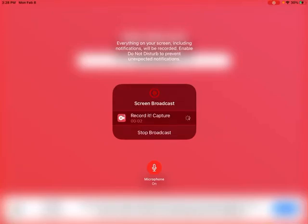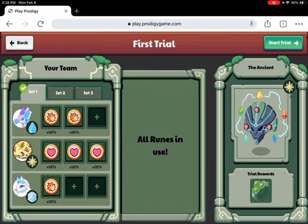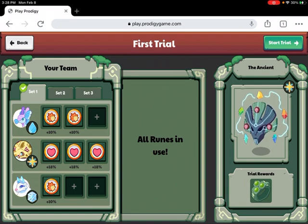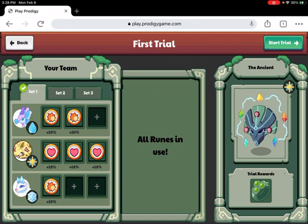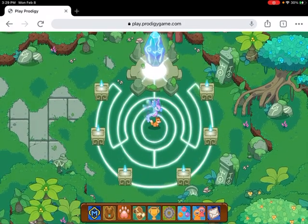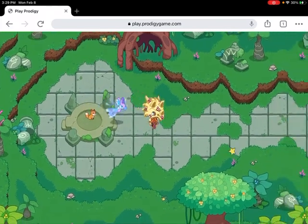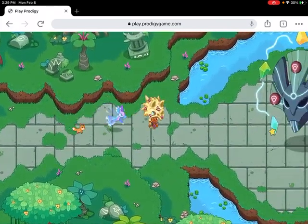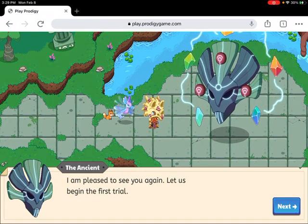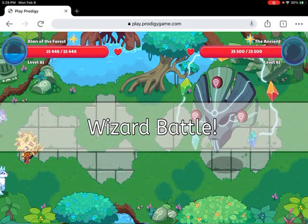Hello guys, what is up! In this video we are gonna be battling the Ancient. It is a very powerful rock creature. We're gonna be battling the Ancient — let's go find it. Okay, the Ancient says: 'I am pleased to see you again, let us begin the first trial.' Let's battle the Ancient and let's hope that we win!